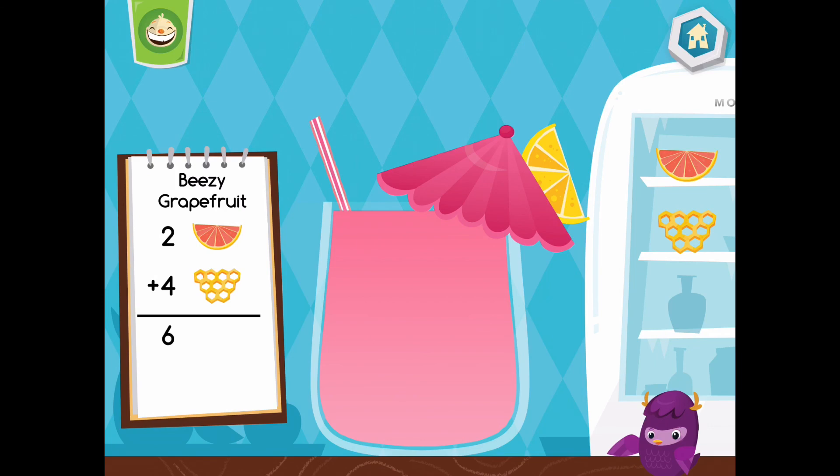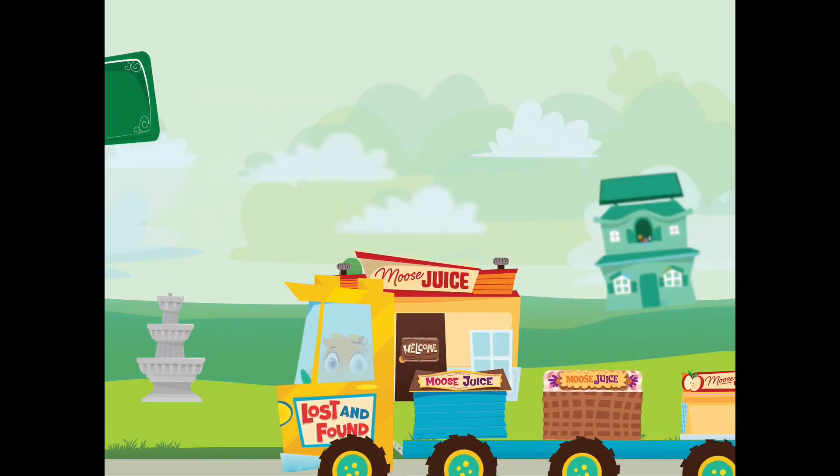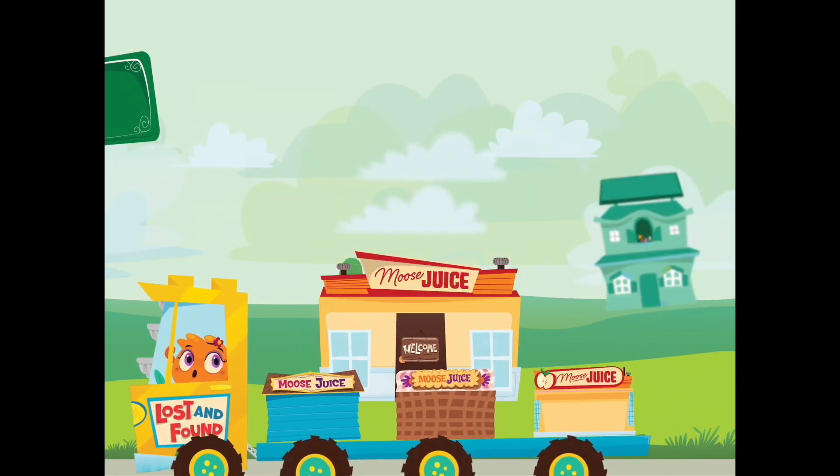Press the cup to drink or tap the recipe book to make another drink. Yum, yum, yum. You are a beauty superstar. Choose an item for your city.